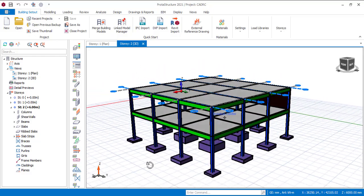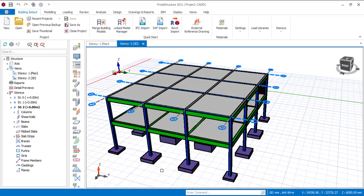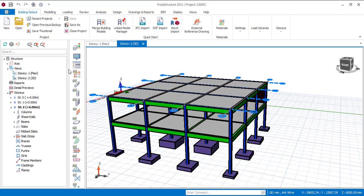This is ProtaStructure 2021. You are going to follow the same principle if you are using ProtaStructure 2022. This drawing is just two floors — one story — and now here's how you are going to do it.